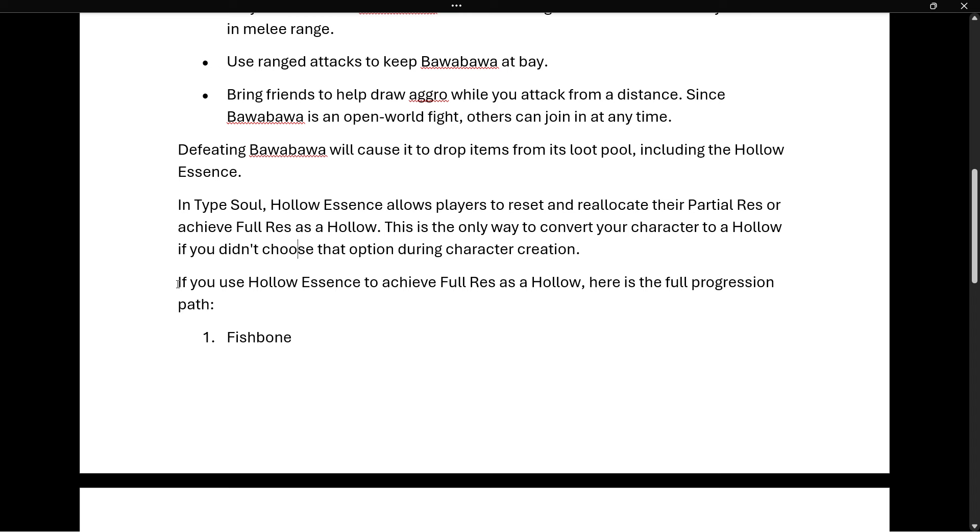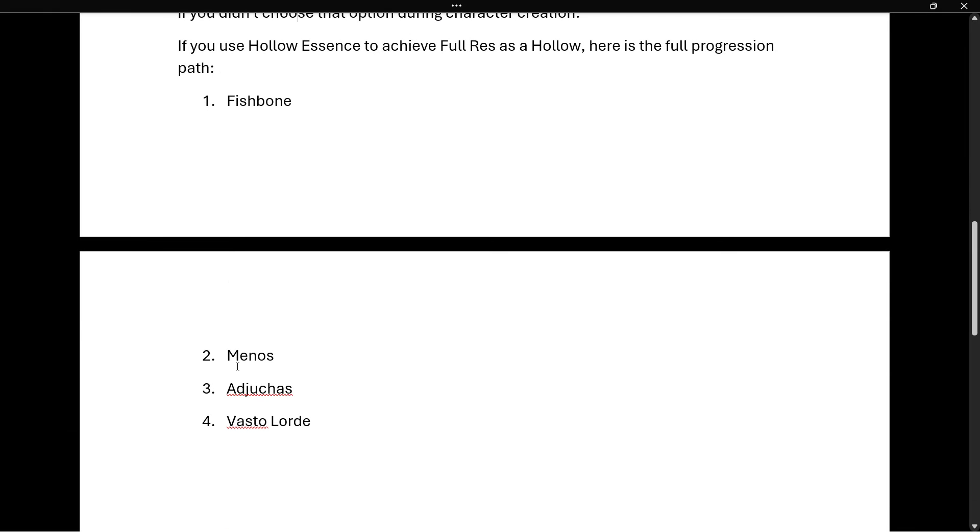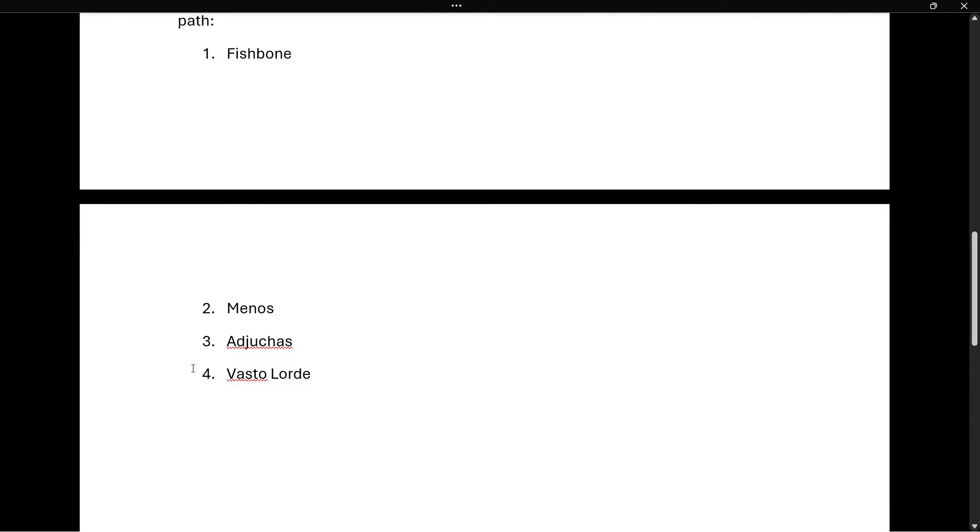If you use Hollow Essence to achieve full res as a hollow, here is the full progression path: the first stage is Fishbone, then Menos, then Jukas, and the fourth is Vasto Lordi.